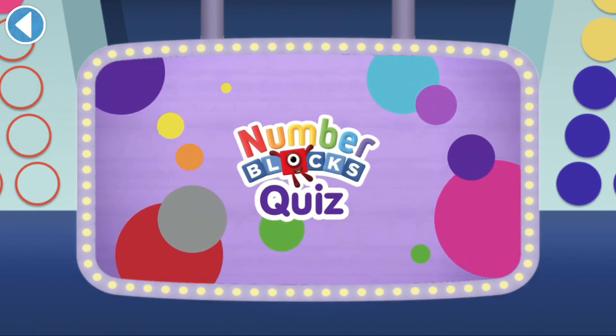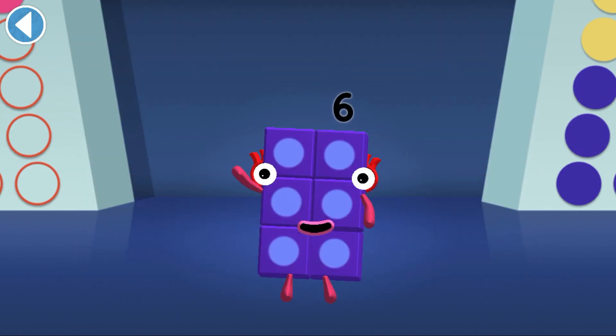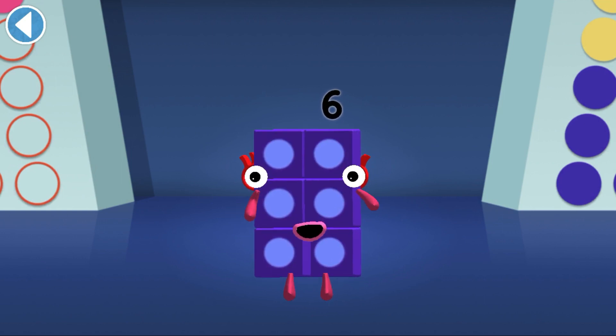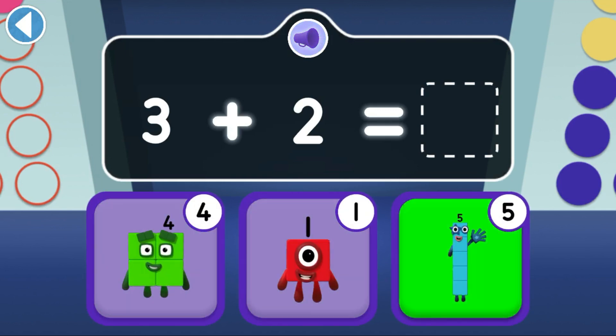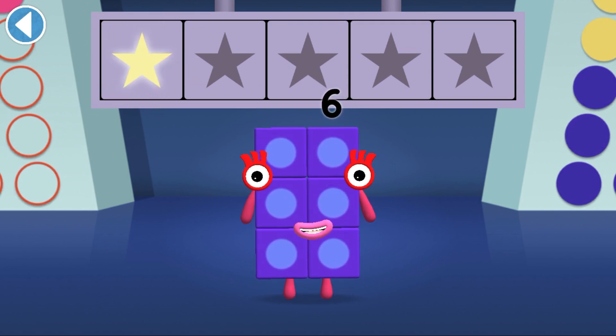Number Block's Quiz. Hello there, it's me, Number Block 6. Get ready to win my super shiny star. Try the quiz and be a maths whiz. Tap on the right answer. If three jumps on two, which number block do they make? Yay, well done, you've won a super shiny star.